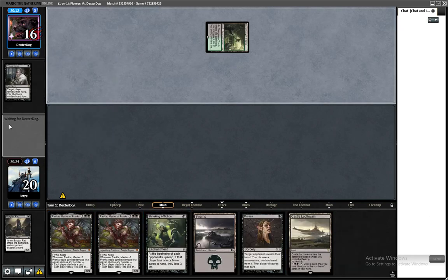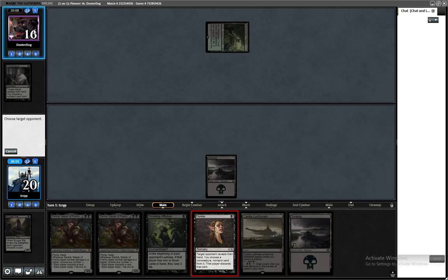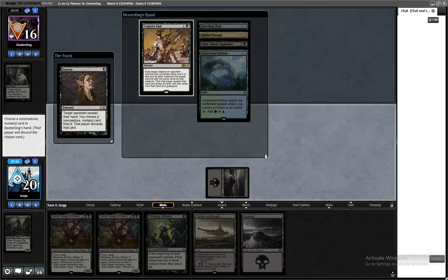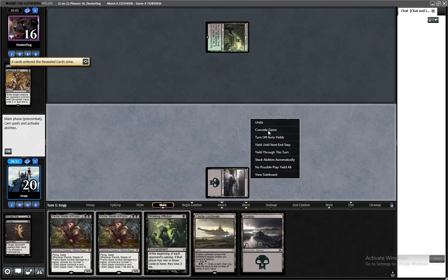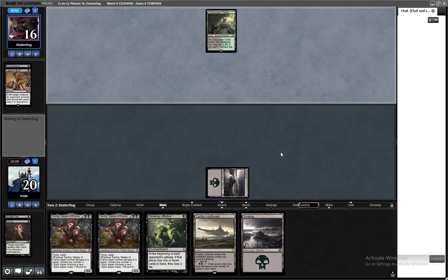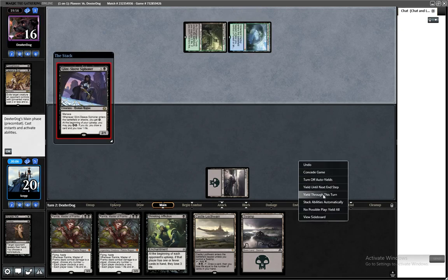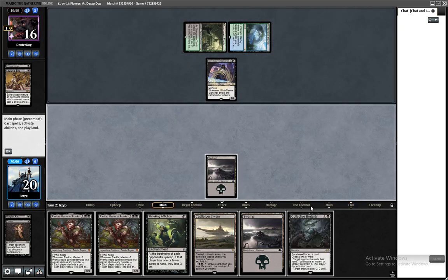They're really thinking this over. They took Burglar Rat — very cool. It makes me think they don't have anything to Duress. At least we know what their hand is — take out Legion's End. They have Glint Sleeve Siphoner, so hopefully I can just kill the Siphoner next turn, because that ended up being a pretty good card for them. It's just so hard to interact with on the ground — you have to have two creatures, then you're at risk of them removing one.